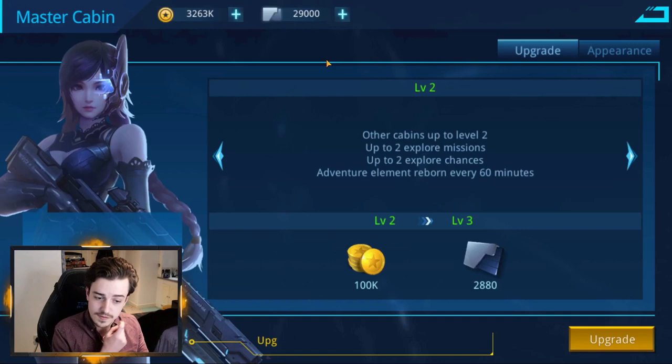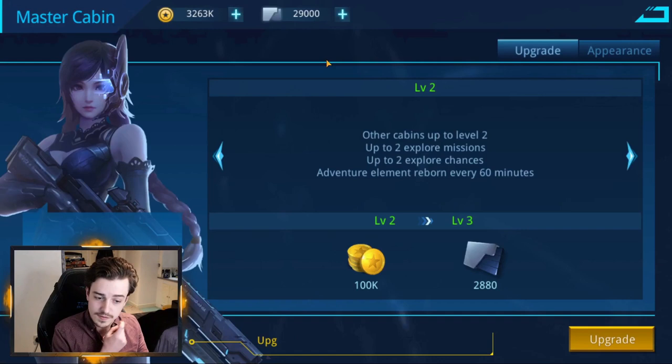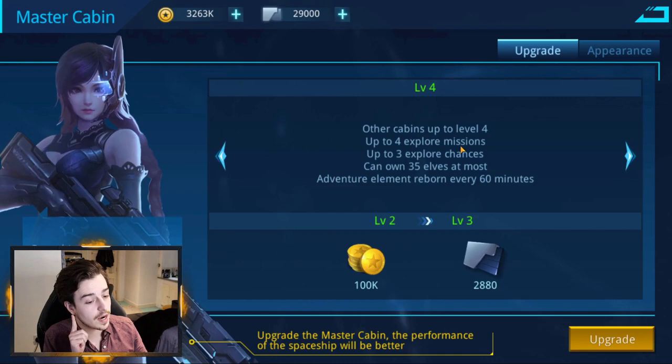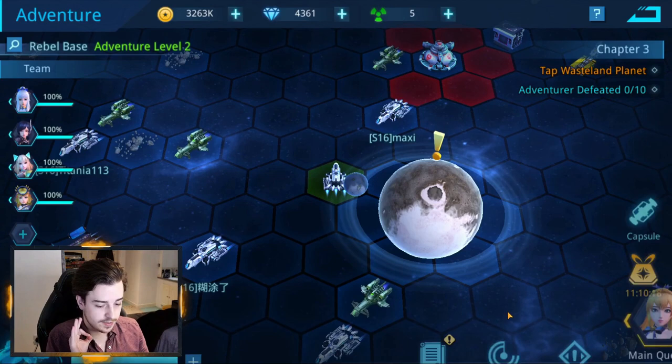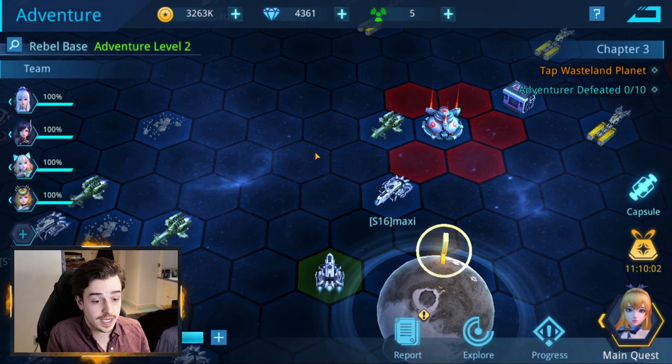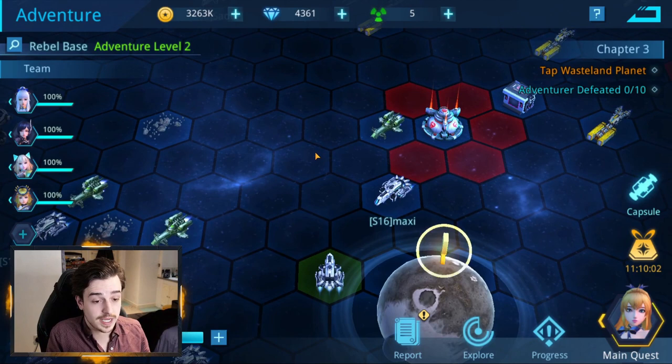One feature I absolutely love is the master cabin's explore mechanic. The higher you get it, you can explore more missions and get more explore chances. Explore chances are awesome — a beacon will flash around your ship and different areas will pop up on the map, which can give you amazing resources. The higher your master cabin is, the more times you can do that every two days, which is a great way to accumulate resources to upgrade your stuff.